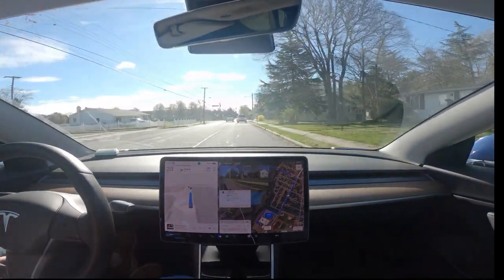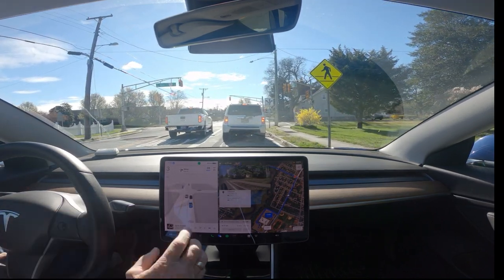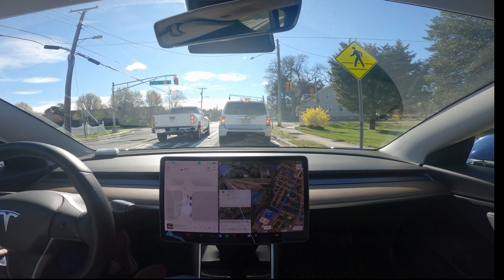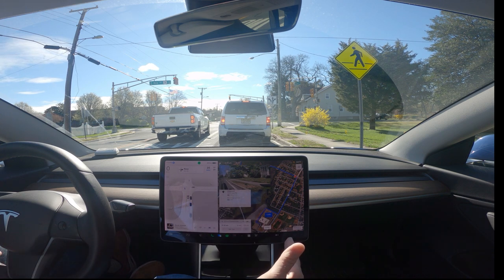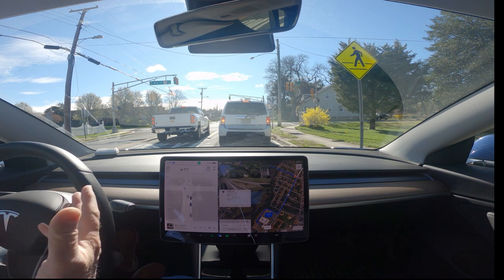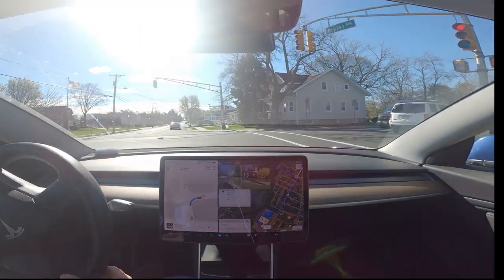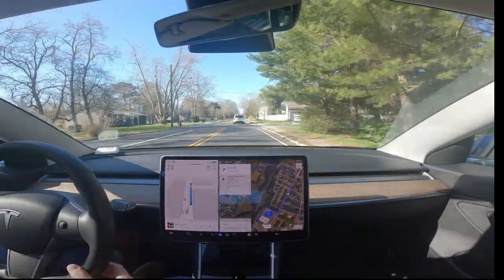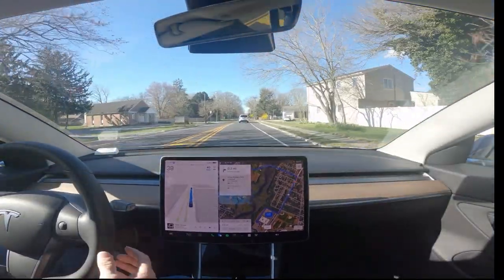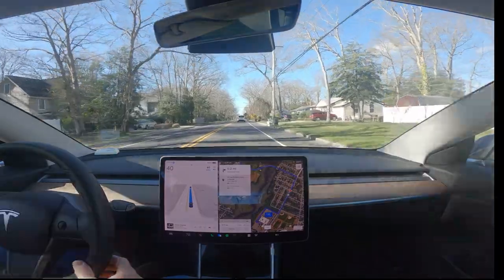It's done a much, much better job on this road than in the past because of being unmarked in some areas — it just didn't know where to drive and tried to hog the center of the lane. Weirdly enough, one iteration — I believe that was 11.4.9 — it wanted to drive where you would parallel park in front of your house. It would confuse everybody because it would be driving on the shoulder, and they'd start to pass you, and it kind of wanted to go back into their lane all of a sudden. It was like, what are you doing? This is a single-lane road.